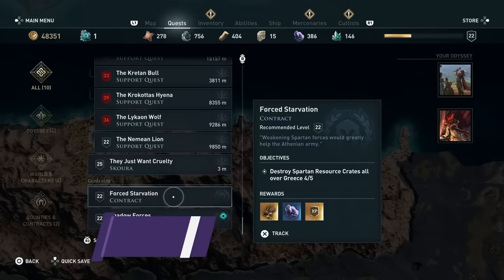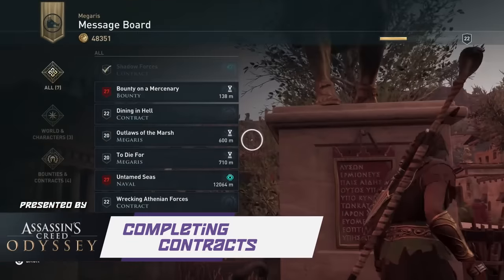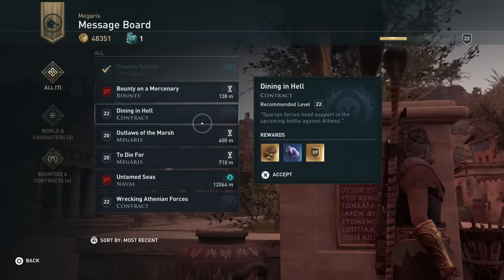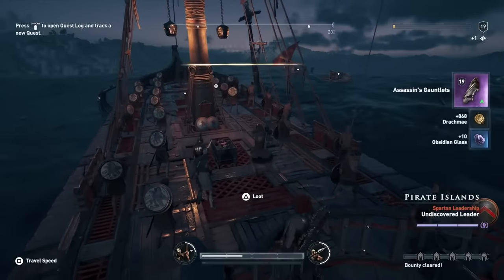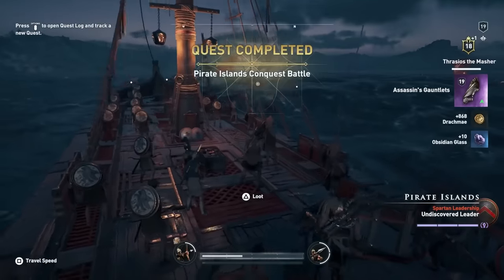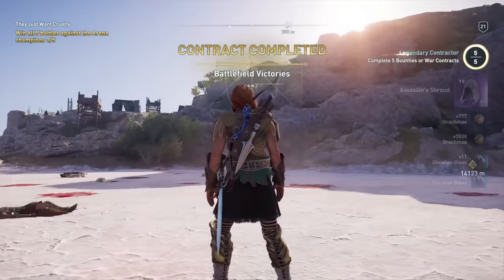The next best way to earn a bunch of XP is by completing contracts. Though more time consuming than normal side quests, they can be picked up at message boards and will earn you a ton of XP. These are best completed passively over time, as you'll just naturally come across five pirate ships to sink or three conquest battles to fight in, for example. Just make sure to keep picking them up to keep the XP flowing as you play.